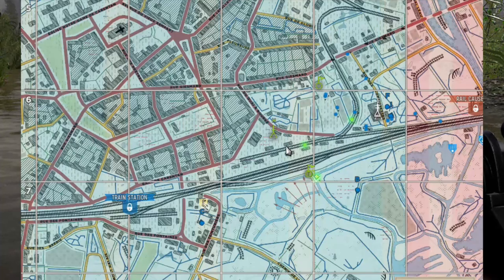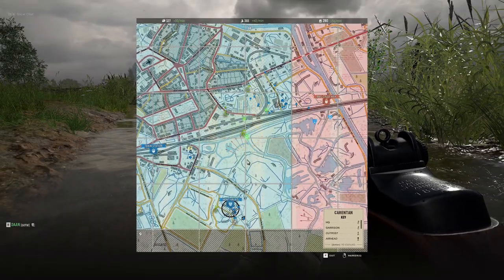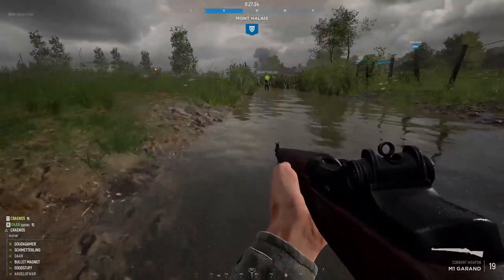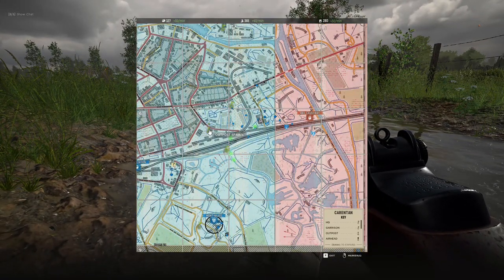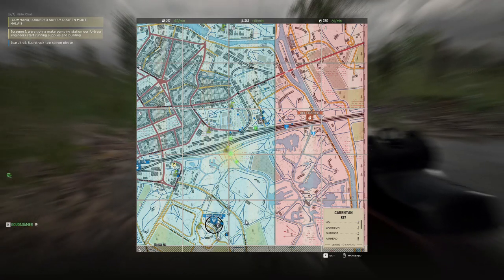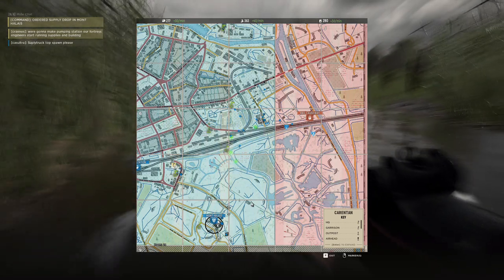Our platoon was defending against a German attack launched from the east. They were pushing up the railroad tracks towards the west, where some of our units were dug in. Slowly, the Germans started to build new positions along the border in the south. We needed to get to Mont-Helais to strengthen our defenses. Let's go south because they might be turning across the swamp as well.